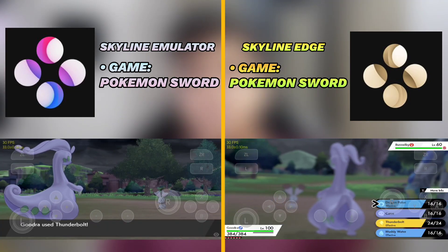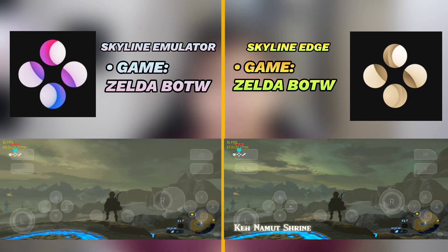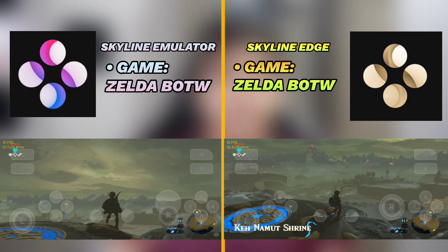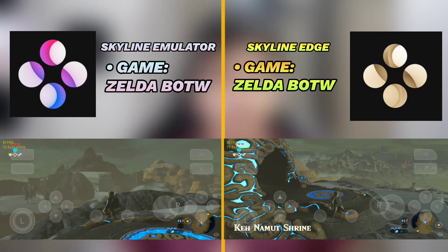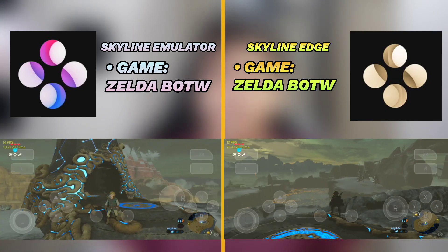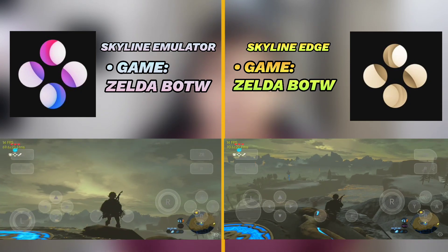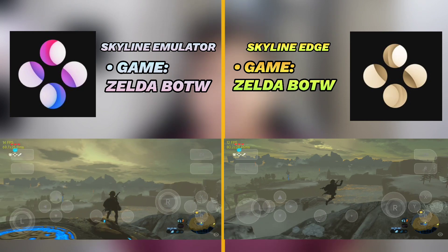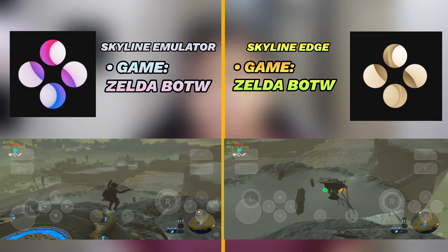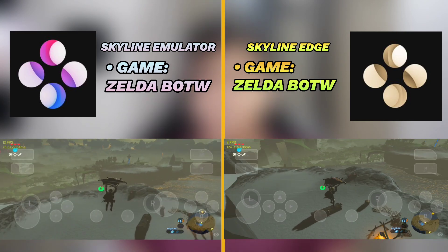Now let's move on to our second game, which is Legend of Zelda: Breath of the Wild. You'll notice that this game is also running on both versions of Skyline Emulator — again, left side is Skyline Emulator, right side is Skyline Edge. You'll see that the emulation is not at full speed; it's barely reaching the 10 to 20 FPS mark, and there are similar graphical glitches and bugs present in both versions of Skyline Emulator.